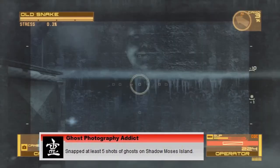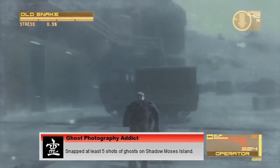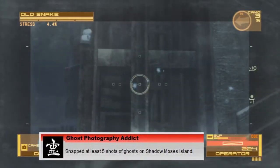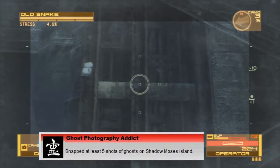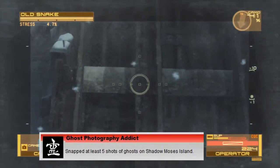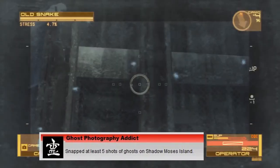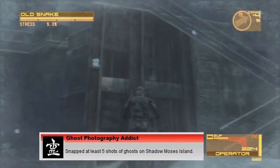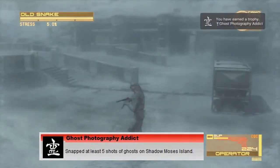The second ghost is located on the haloport just above the chaff grenades. From the second ghost, if you go left, the third ghost will be in the little light storeroom on the far left side at the bottom. The fourth ghost will be near the vent at the bottom left, near the main entrance to the warehouse — just look above the vent and it will be there.